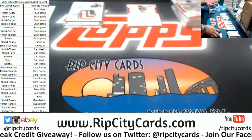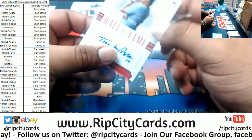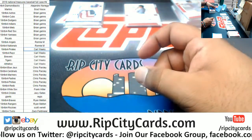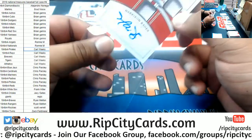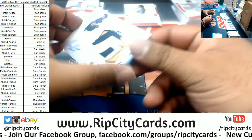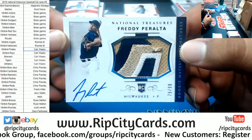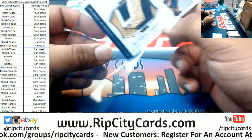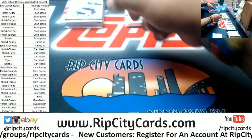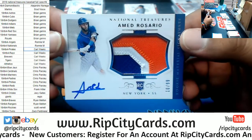Let's keep it going. We have Tony LaRussa to 25 for the Cardinals. Harrison Bader to 99, also for the Cardinals. Pretty sweet rookie patch auto for Freddy Peralta of the Brewers — filler team getting a nice hit to 99. Nice colors on that patch. Next up is the Mets — Ahmed Rosario, three colors to 99.